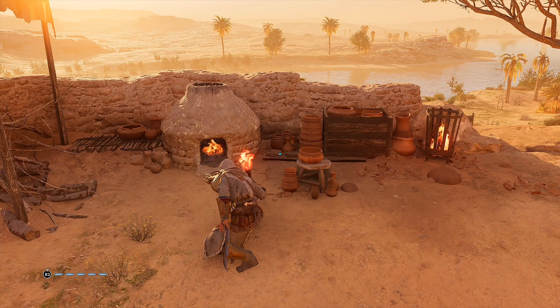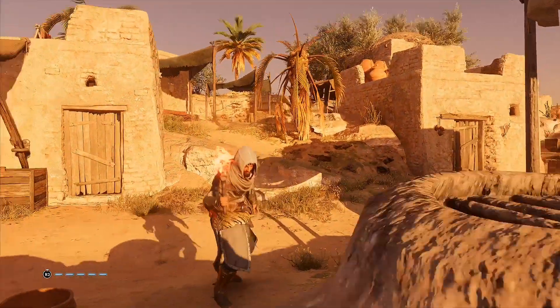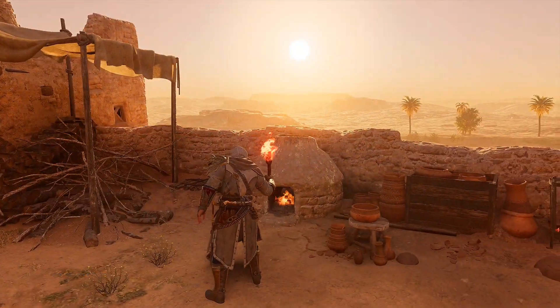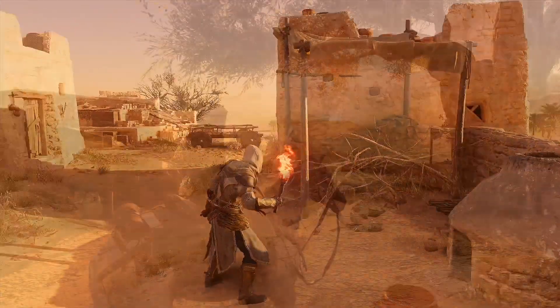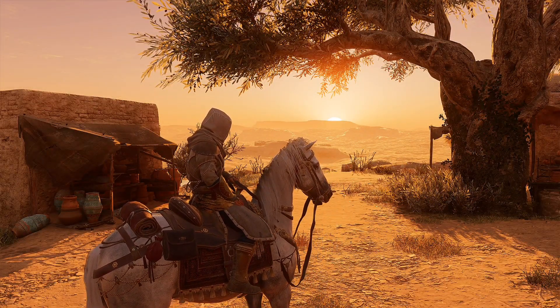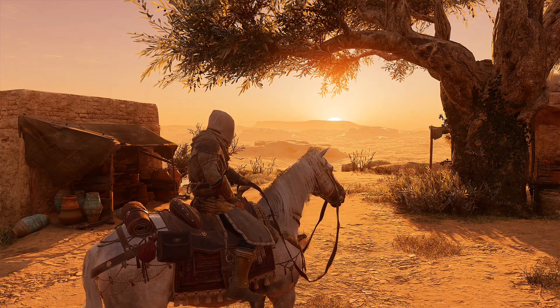Something I like to do is go around and check out the environments and see what you actually can do in these games — what are the possibilities? I started doing this in Valhalla to see what you can light on fire because I wanted to burn villages down as a Viking. It's moments like this in-game that make you stop your gameplay and just admire the gorgeous scenery and effort put into such a game.